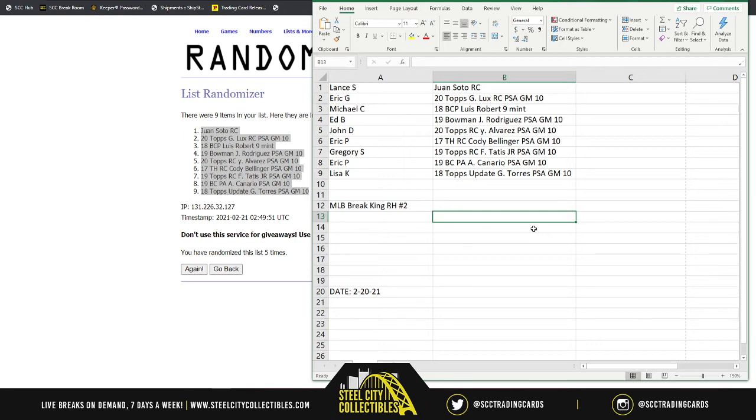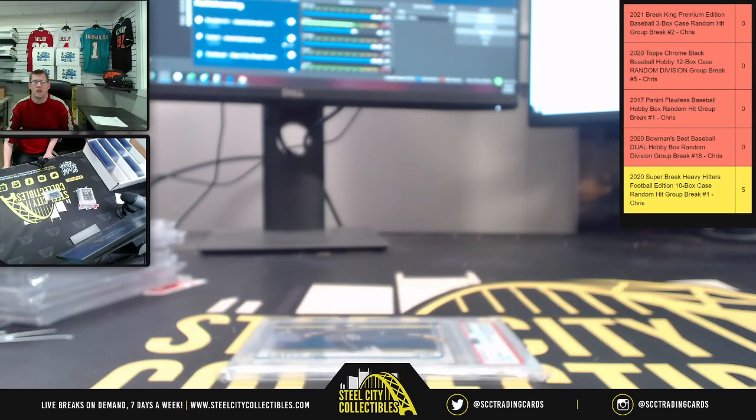Continuing the results: Eric gets the Cody Bellinger from Topps Heritage; Gregory gets the Fernando Tatis Jr. PSA Gem Mint; Eric gets the Canario PSA Gem Mint; and Lisa gets the Topps Update Gleyber Torres PSA Gem Mint. Thanks to everyone for filling that break — get it down from the site, and it'll be posted up on YouTube.